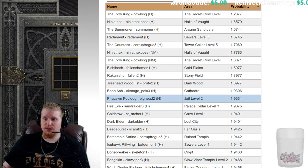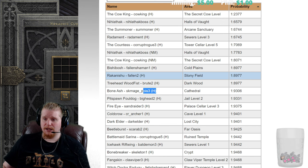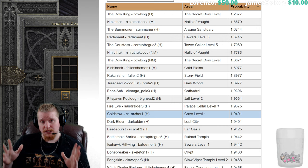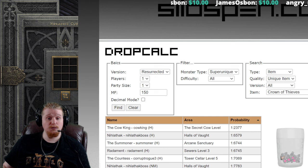This is something I've noticed a lot with nightmare-level exceptional items — they just have absolutely terrible drop chances in the areas where you'd actually want to find them. As far as super uniques go, Bone Ash right here is probably one of the best options. Farming Bone Ash, Rakanishu, Bishibosh, and Tree Head Wood Fist in early hell difficulty is probably your best bet for a low-level farm of this item.